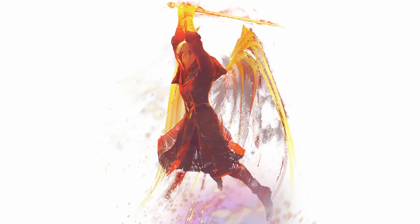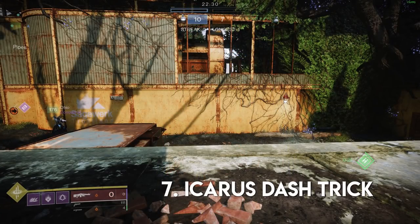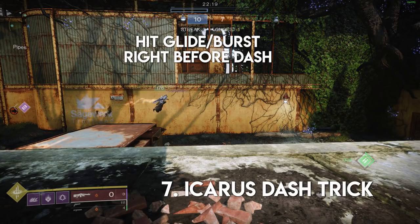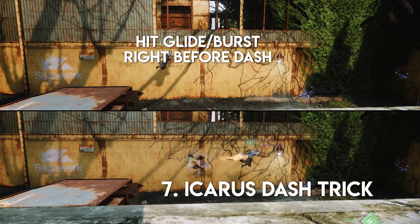Number seven. For those wanting to learn warlock, it's commonly known that dawnblade is extremely strong. Here's a trick with Icarus dash: if you're a first-timer it seems pretty decent, but if you hit your glide button instantly before activating Icarus dash, it goes a lot further and faster, which can then lead to skating afterwards and truly get you going.